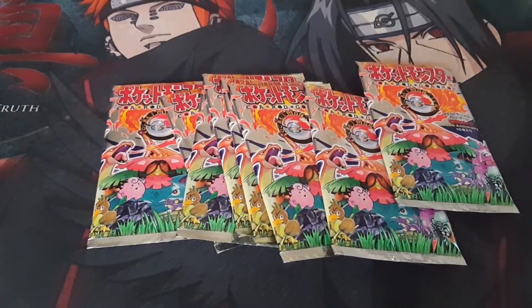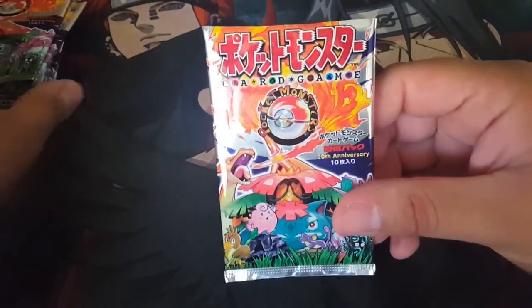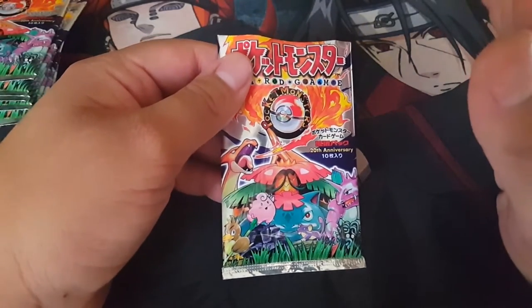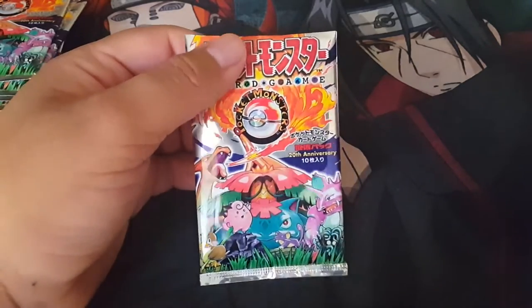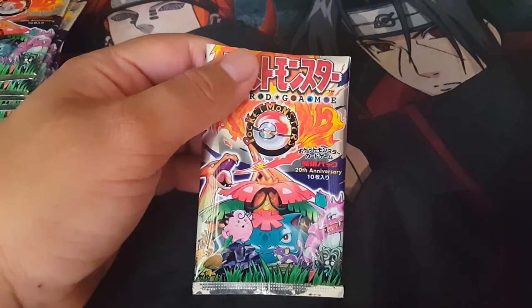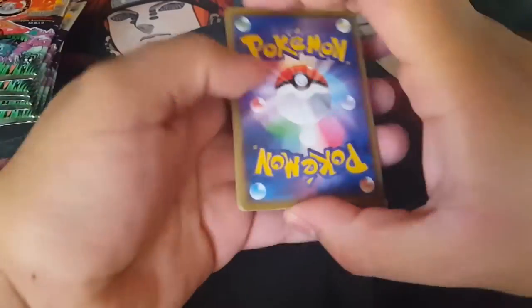Okay guys, we're back. We have our eight packs right here and we are going to start randomly with this one. We have not pulled a Charizard yet in this box. I would like to pull another Charizard but I would also like to pull some other stuff I haven't pulled yet. RNG, if you're listening, please let us pull something good. Let's get started with Part 2.